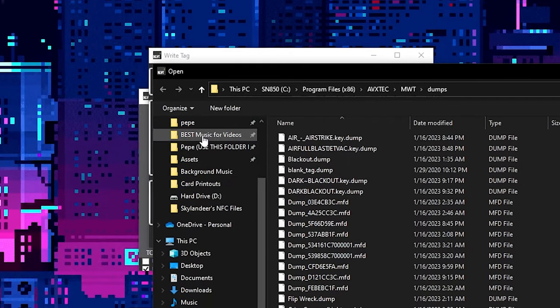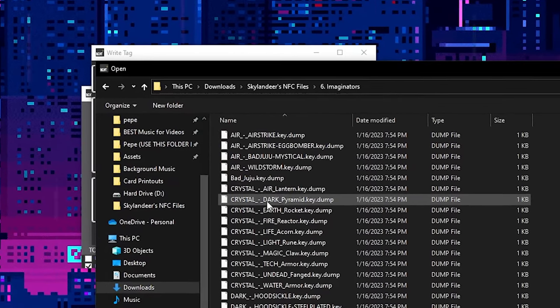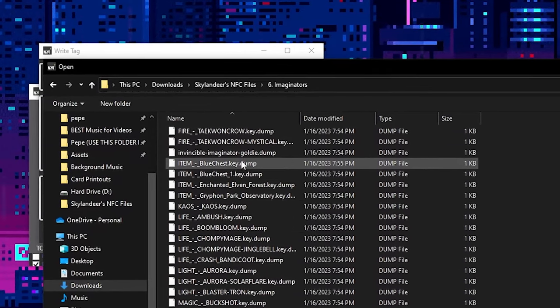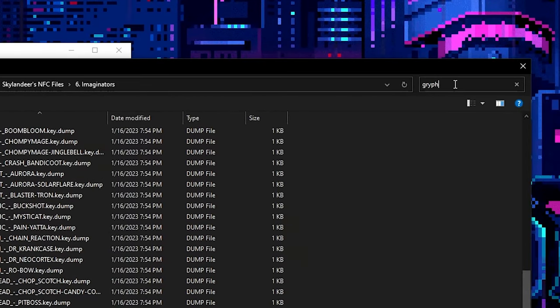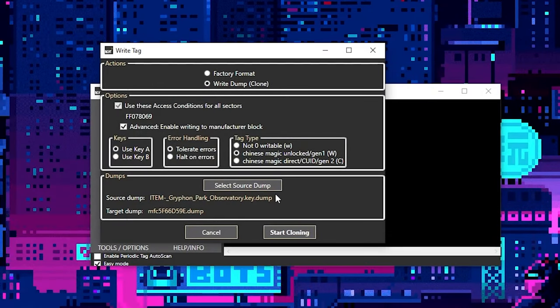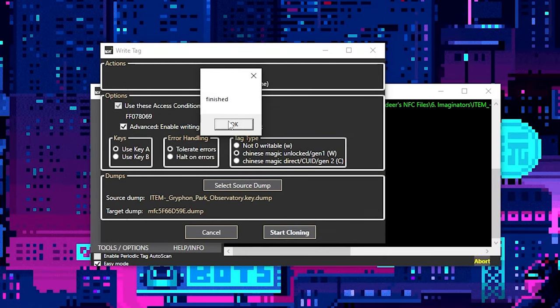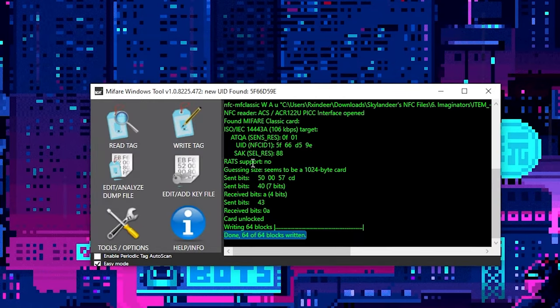As long as yours looks just like mine so far, you are good to press select source dump. In this case, I'm going to be using an adventure pack Imaginator, so we're just going to find it — I can just search for it, that's probably easiest. Search for Griffin, then double-click that, and then start cloning. If it says done, 64 of 64 blocks written, then you're good to go.